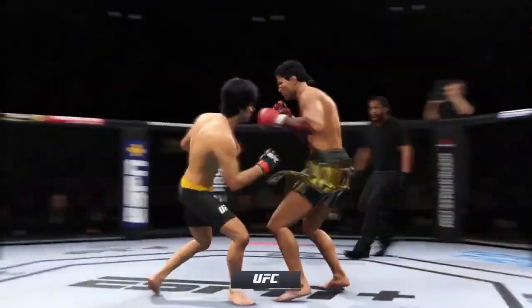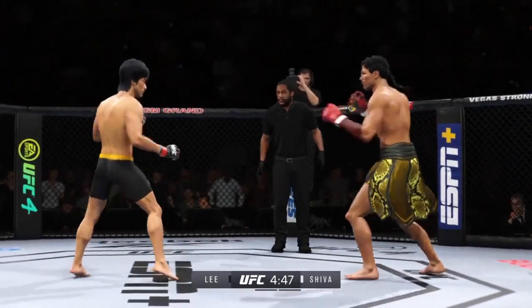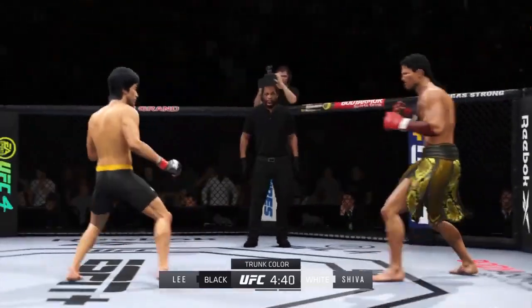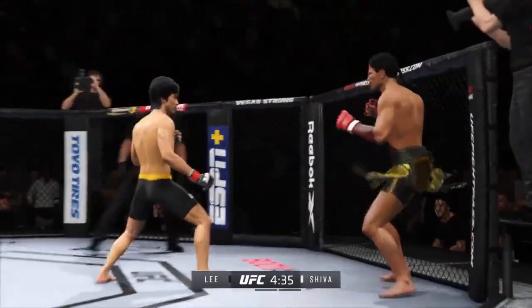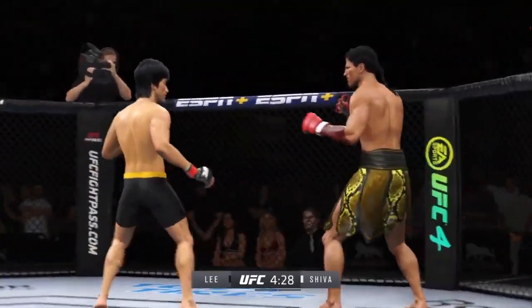Round one is underway. We've got a striker who is a force to be reckoned with. Tonight, though, he draws a guy who can do a little bit of everything, and that guy is usually the one that will have the advantage. But we know what a high-level striker is, and this guy is as high-level as we've ever seen in the UFC.